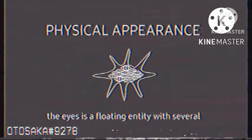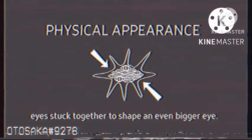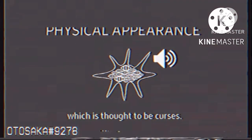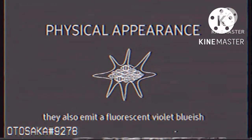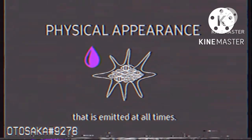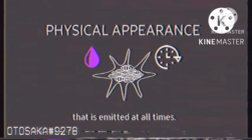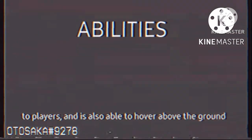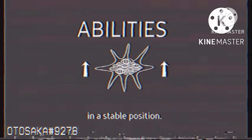This is an informative video concerning the entity the Eyes. Please follow this videotape to gain as much information as possible about the entity. The Eyes is a floating entity with several eyes stuck together to shape an even bigger eye. The Eyes emit a certain whispering voice which is thought to be curses. They also emit a fluorescent violet-bluish color at all times. The entity is able to inflict continuous rapid damage to players and is also able to hover above the ground in a stable position.